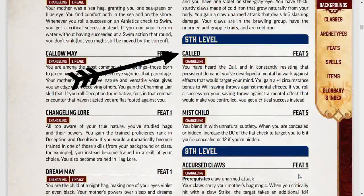Now let's talk about 5th level feats, starting with Called. You have heard the call, and in constantly resisting that persistent demand, you've developed a mental bulwark against effects that would target your mind. You gain a +1 circumstance bonus to Will saving throws against mental effects. Because you're constantly trying to resist that call — if you roll a success on your saving throw against a mental effect that would make you controlled, you get a critical success instead.